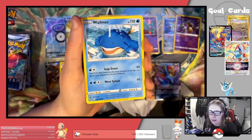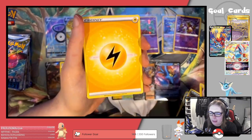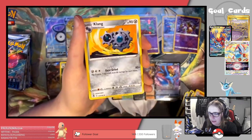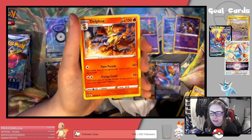Next pack: Growlithe, Misdreavus, Wailmer, Murkrow, Emolga, Lightning Energy, Lance, Fletchinder, Clanging Scales, Reverse Bohemian, and Delphox regular rare.